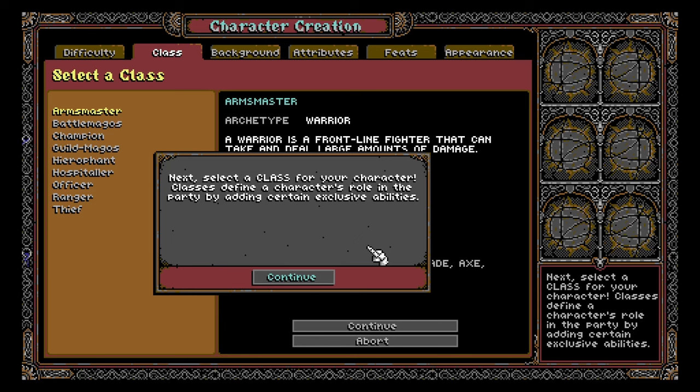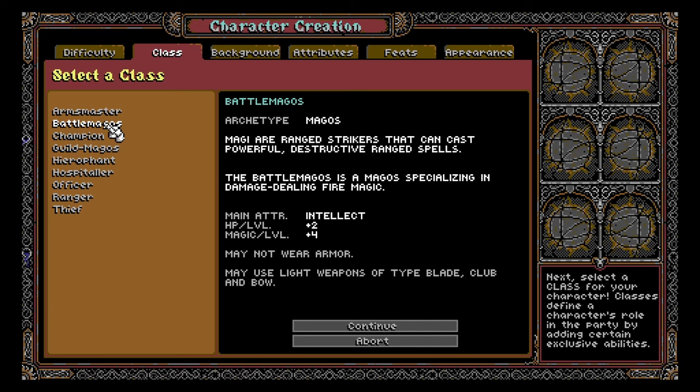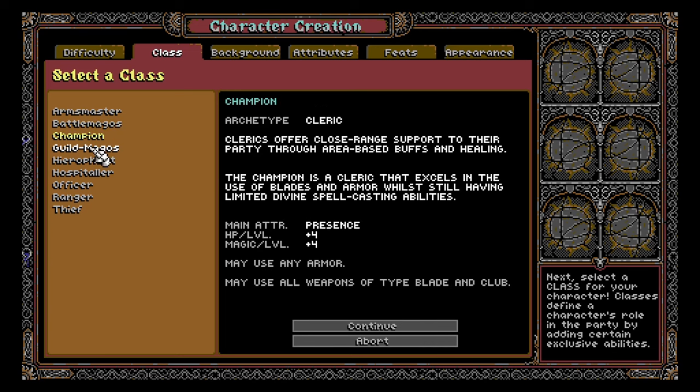Next, select a class for your character. Classes define a character's role in the party by adding certain exclusive abilities. Warrior is a frontline fighter that can take and deal large amounts of damage. When playing a game for the first time, I'm usually inclined to try a sword and board character because they tend to be a bit more genteel than some of the more complex battle mages. Clerics offer close range support through area-based buffs and healing.